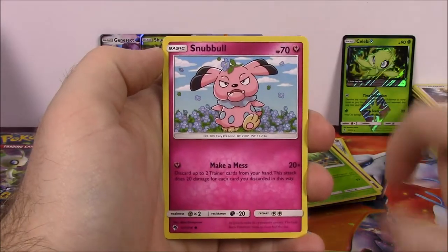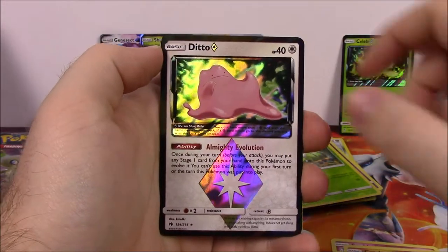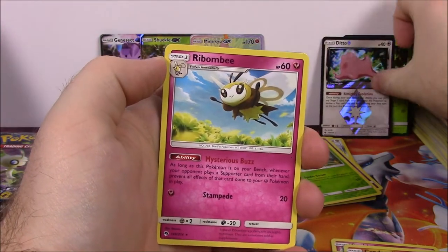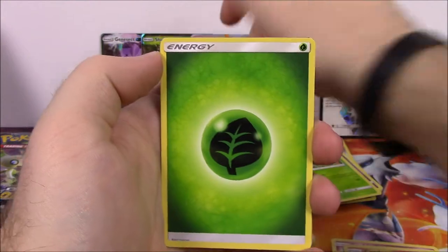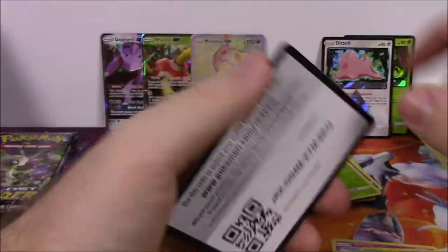Next up we've got a Chansey, Snubbull, Ralts, Dedenne, Cyndaquil, a Ditto Prism Star - which is really cool that we got that - and a Ribombee as our rare non-holo. Grass Energy, Delibird, Bayleef, Sudowoodo, and the code.